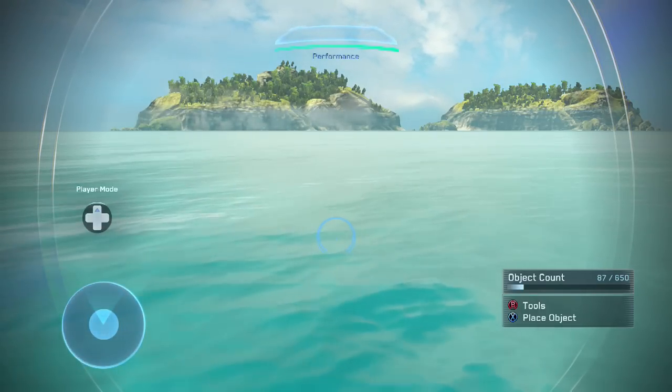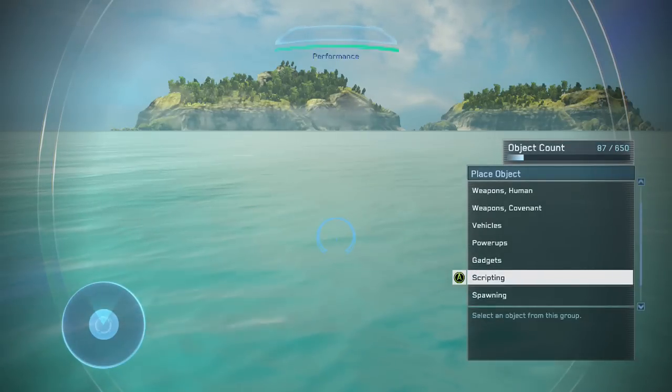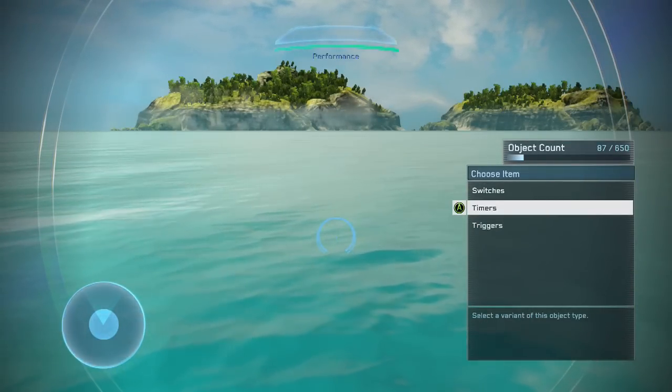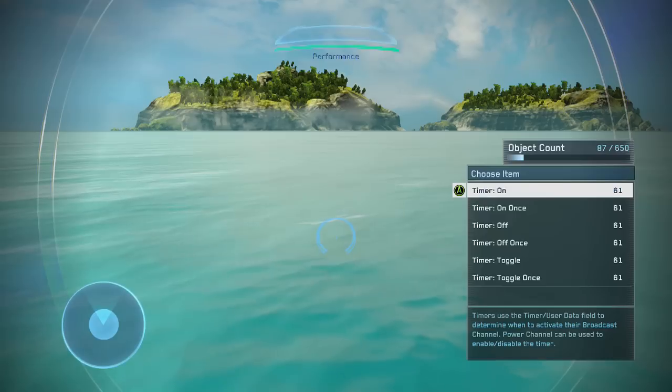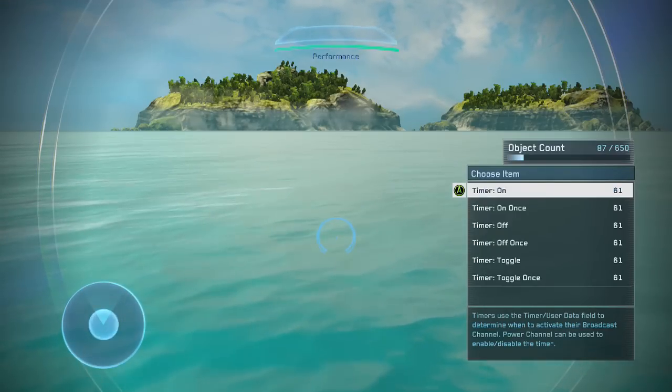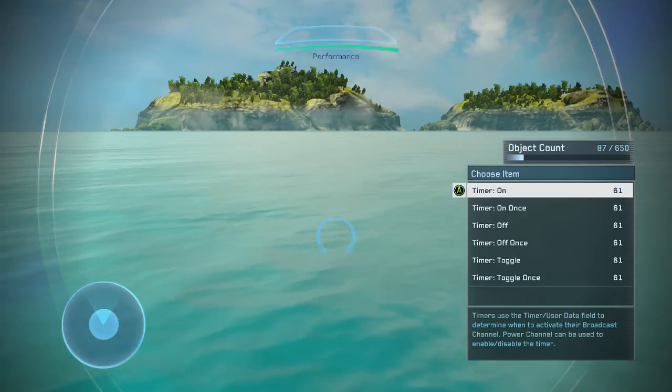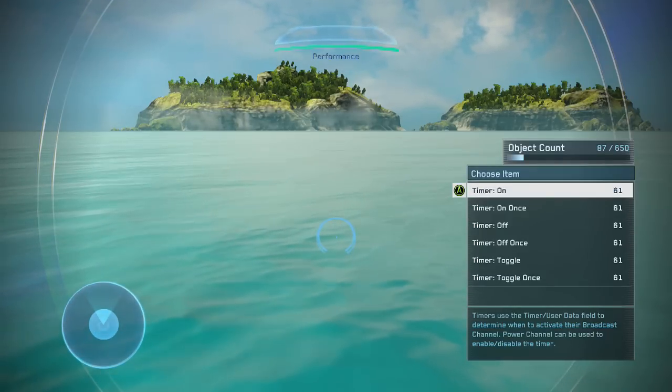Here I have the menu up. If you go to Place Object and go to Scripting, you'll see that the second item is the timers. When you go to timers you'll see there are actually six basic kinds of timers. I'm going to go over what each of them do, although as the name implies they actually do as they say.